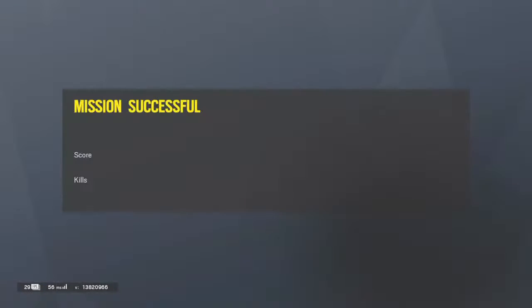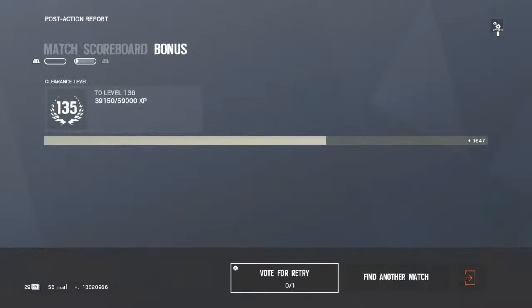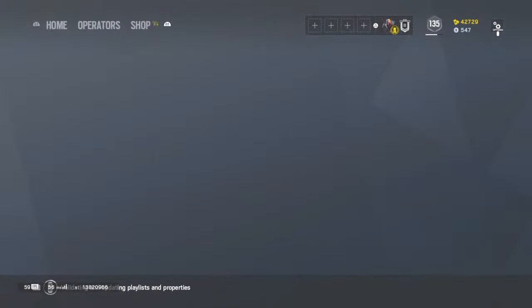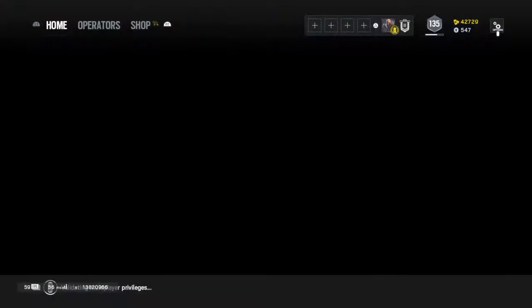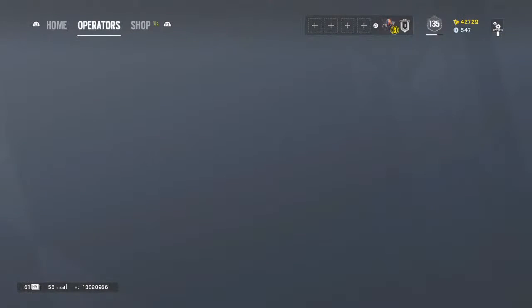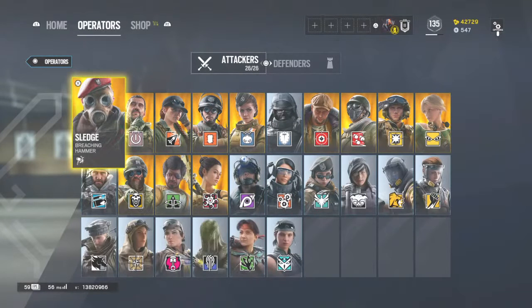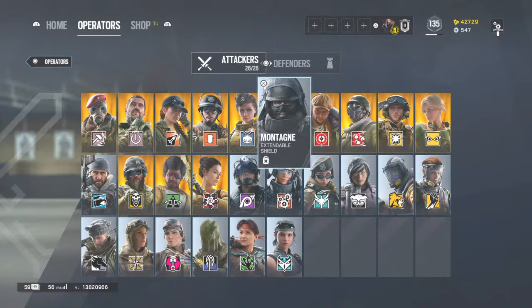Every time you finish a Terrorist Hunt match you get both XP and renown. Renown is used to buy operators - pretty much all you can use it for is buying operators, and also skins for guns once you have operators. You don't get anything special for leveling up, which is kind of sad. After you do that a couple of times, go back to Operators and find the buy operators button - it'll be there somewhere.